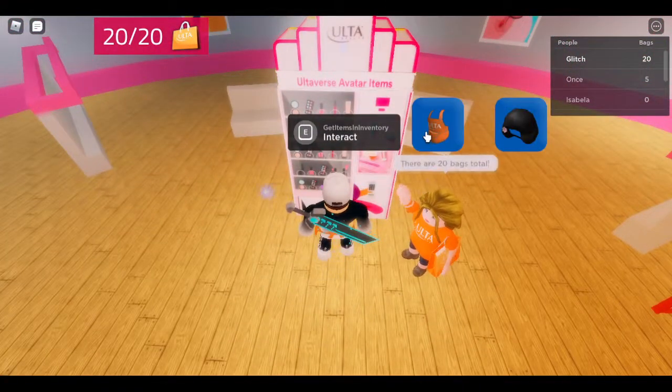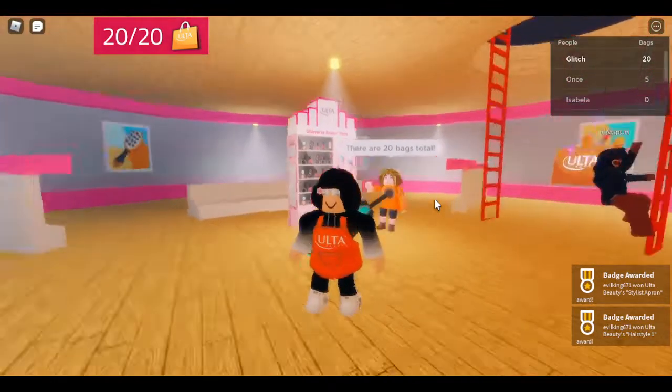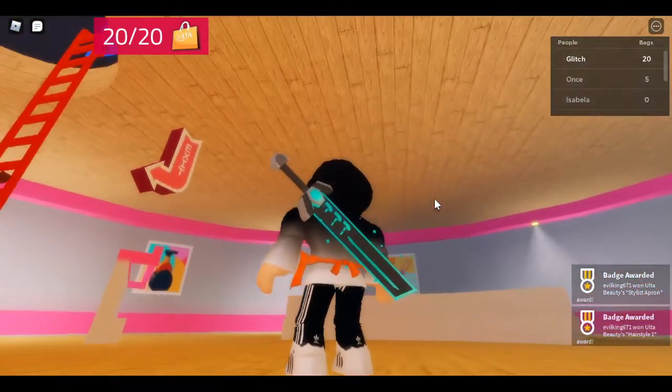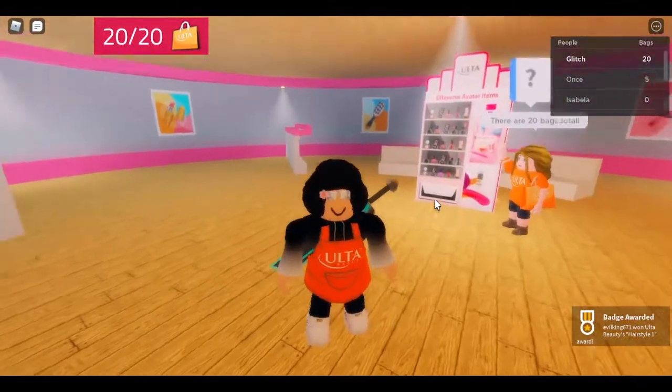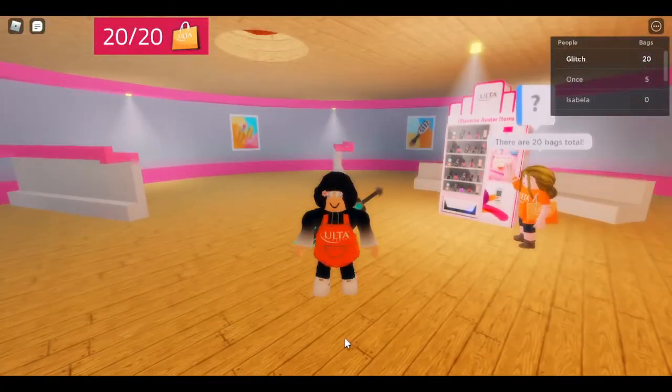You can go ahead and get the apron and the hairstyle. These are what they'll look like on your avatar. The afro is probably my favorite item — it's so awesome. I hope you all enjoyed this video. If you want more news on event and free items, make sure to hit the like button and comment down below. I'll see you all in the next one. Bye!